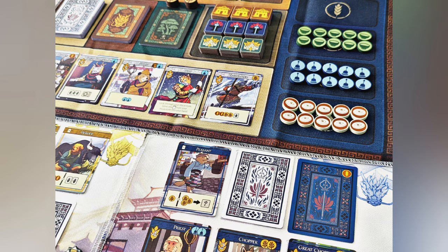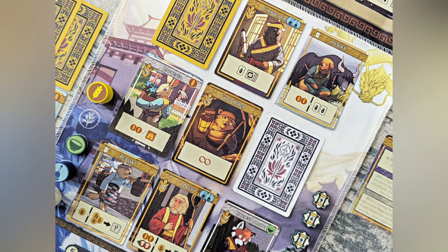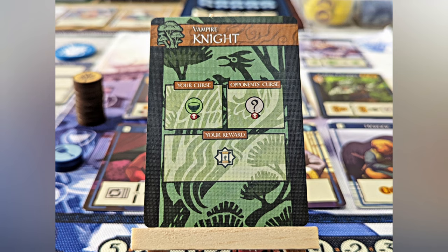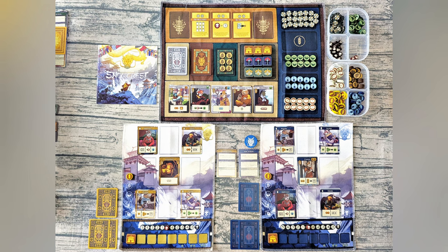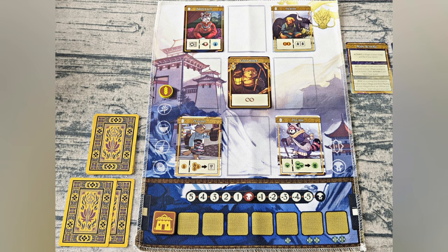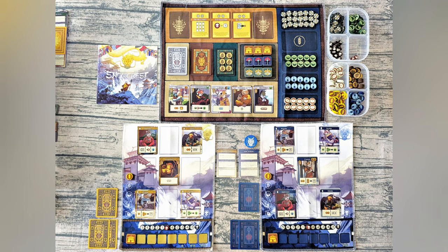Each player controls their village, represented by a 3x3 grid on their cloth player mat. Each village can hold a maximum of nine villager cards, and the game ends when the last scroll token is claimed. Players score points at the end of the game from scrolls, building bonuses, the omen trek, and village resources.